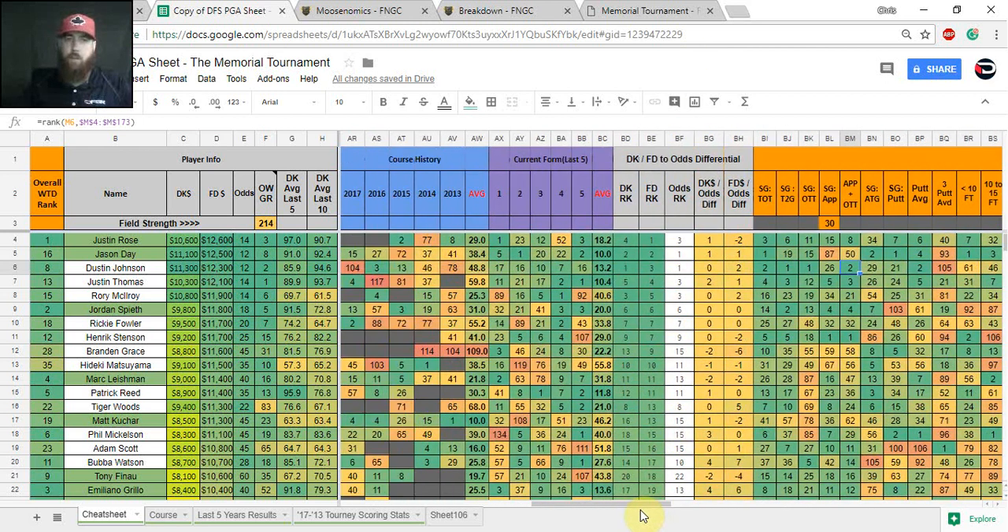On the sheet I also have course history for the last five years. I don't just look at whether someone made the cut — I look at where they placed, because there's a big difference between missing a cut by one or two strokes versus missing by eight to ten. For instance, Brandon Grace missed the cut in 2013 and 2014, but finished 104th and 114th in fields where the cut is typically around 70 to 75 players. Versus a guy like Ricky Fowler who missed in 2016 but finished 88th — that's weighted more favorably. I also have the last five tournaments for each player's current form.